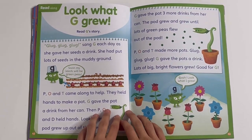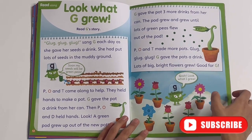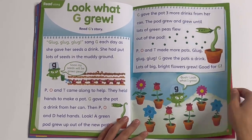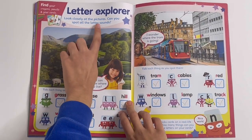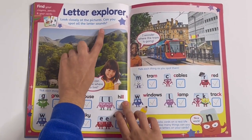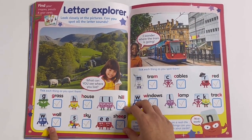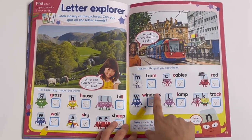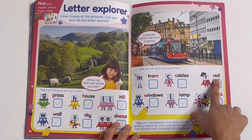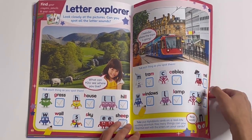Then you've got another story — it's all about G. Look what G grew — read G's story. Letter explorer — look closely at the pictures, can you spot all the letter sounds? Grass, hill, house, wall, sky and sheep — you have to tick when you spot them in the scene. And the same on this one: tram, cables, red, windows, lamp and track. Again, you have to tick them when you spot them.